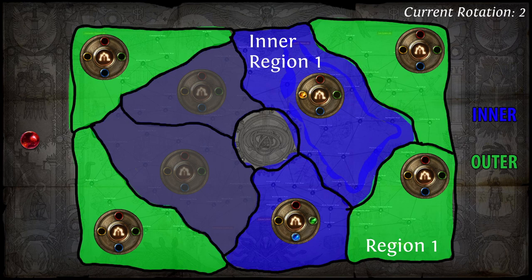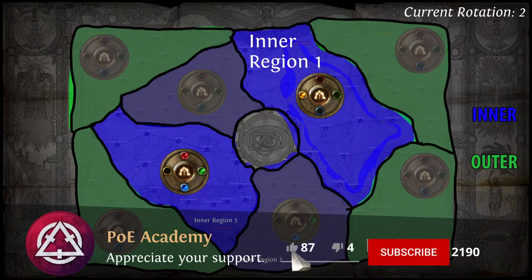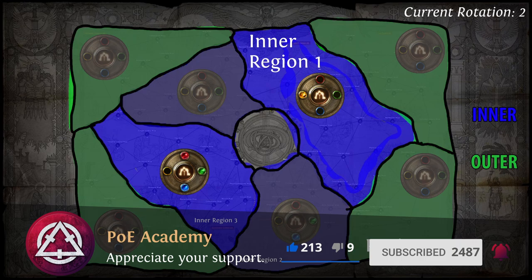As you've used your first Watchstone immediately on one of the inner regions, you should have acquired many maps of the correct tier to progress the Conqueror hunt in Inner Region 1. Simply run your saved-up maps for that area only until you've defeated all four Conquerors in that specific inner region. You don't have to switch Watchstones, change the region you're running, or buy maps if you've done everything as laid out in this guide. Once you've acquired your sixth Watchstone, use your three leftover ones — remember we have socketed the first, second, and third Watchstone into the Atlas already — to socket them into the region adjacent to Inner Region 2. The citadel in Inner Region 1 should now tell you that no Conqueror can be spawned anymore in that region.